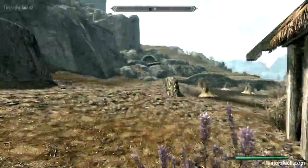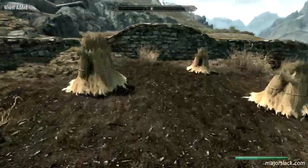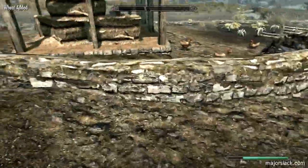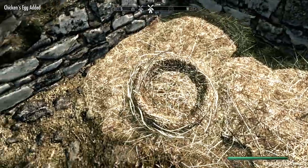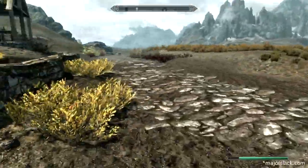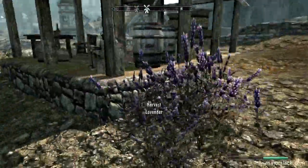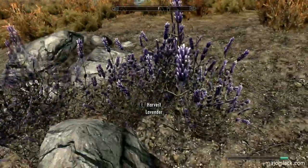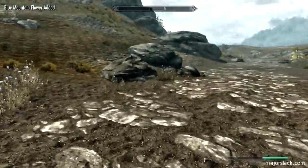Forget about the food — well, if you're a real role player, get into the food. Here's more wheat. There should be six of them: two, three, four, five, and six — and a couple of chicken eggs. Watch where you step so you don't crush them. We could push a little further along the road here and collect maybe a couple more lavender. Some more blue mountain flower. And that is it.